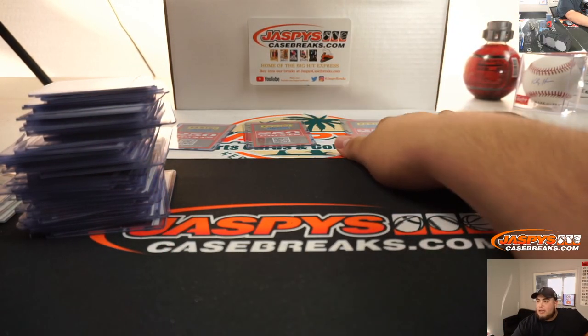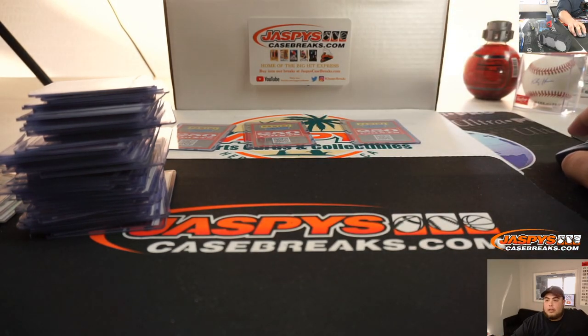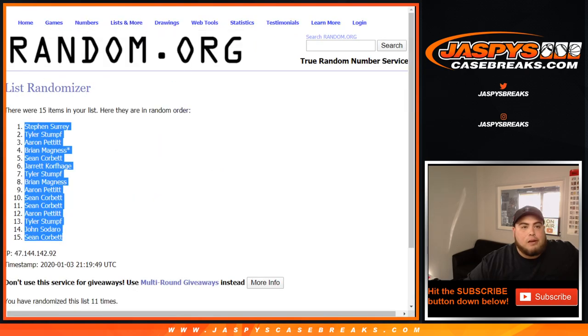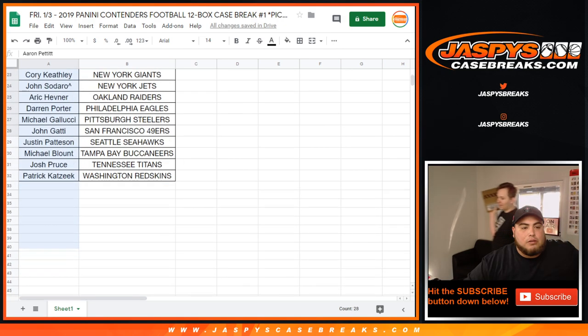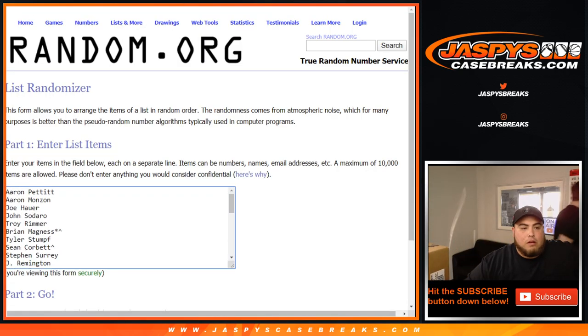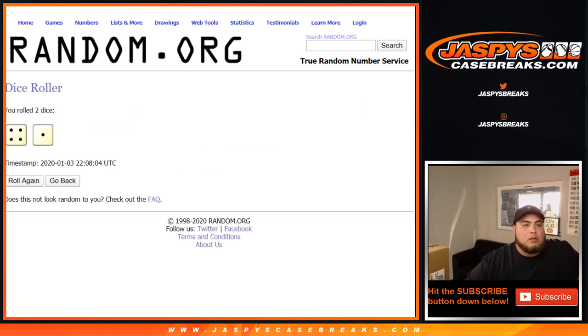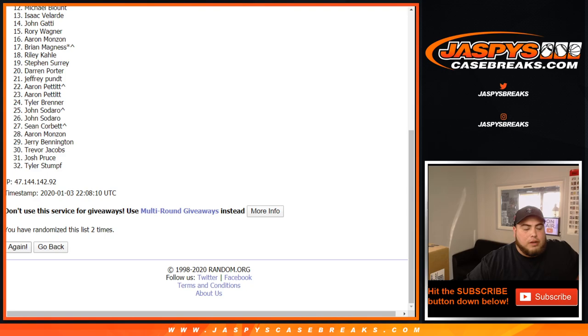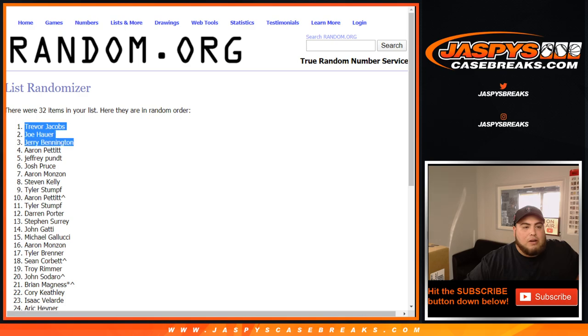We'll do top three for the points randomizer since these were representing one hit each. We'll randomize the customer names and each get Panini points. Let's roll it - four and one, five times. And the winners are Trevor, Joe Hauer, and Jerry - 250 points each to you guys. There you go guys, this was Contenders Football, Pikachu number one. Number two is coming up next. Appreciate it!